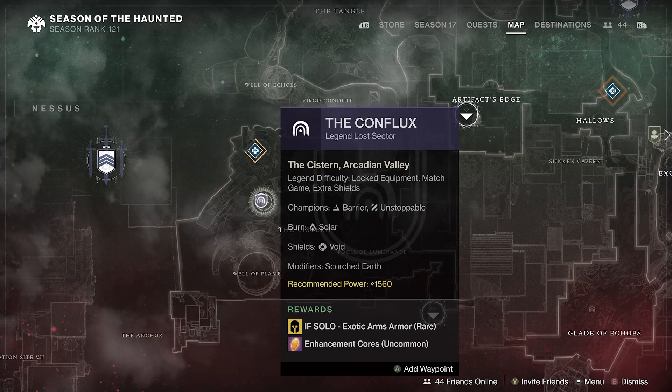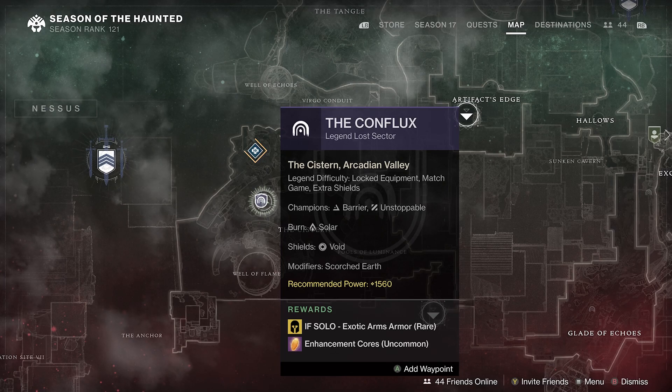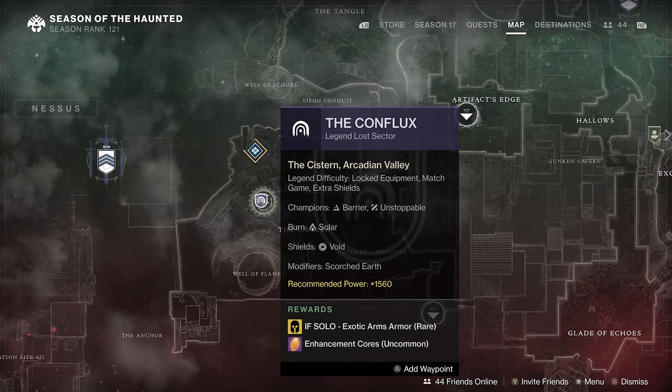The Lost Sector contains Barrier and Unstoppable Champions. The Burn is Solar, so bring a Solar Subclass and some Solar Weapons. There are quite a few Void Shields, so I suggest you bring one Void Weapon that has some range.